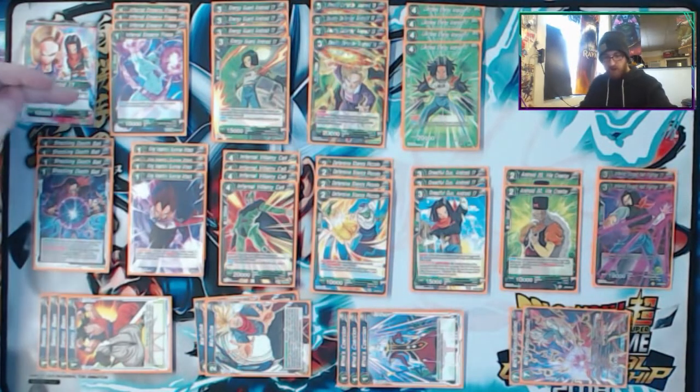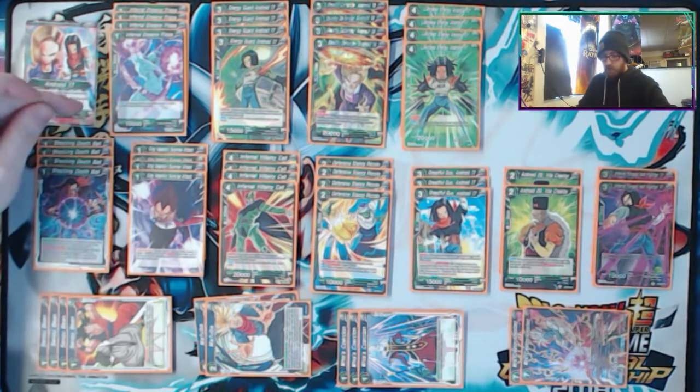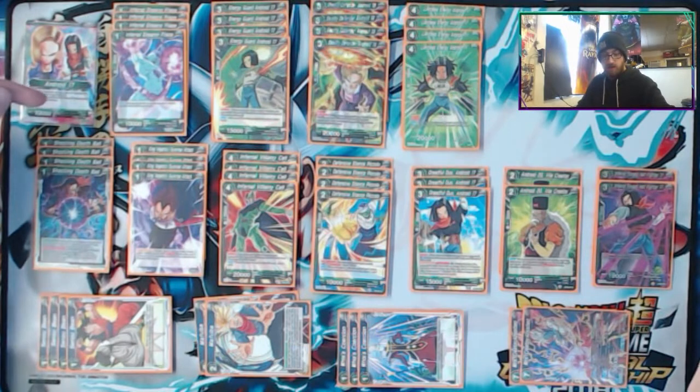Start off with the Freezas. Freezas are good because you don't need to interact with your opponent. You can just play the card for the first turn, take a life, and you're already closer to Awakening and drawing two more cards.